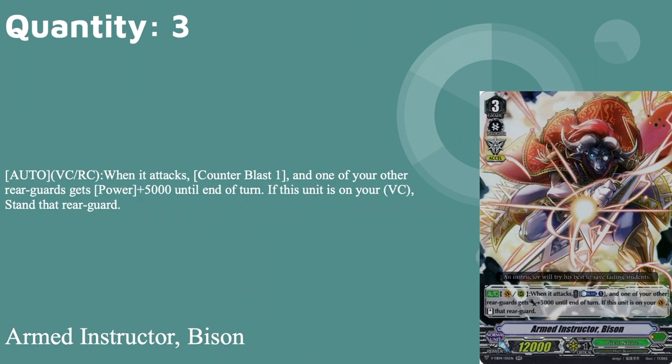Three copies of Arm Destructor Bison — my old ace of Great Nature in real life and the sole reason I own Big Belly in real life. Grade three, twin drive, Excel gift, 12k base. Auto van or rear when it attacks: counter blast one, and one of your other rear guards gets plus five for the turn. If it's on van, stand that rear guard. It gets plus four guaranteed, and if you put it on van you get an extra rear guard stand. It's a budget card but consistently reliable. He goes in at three.